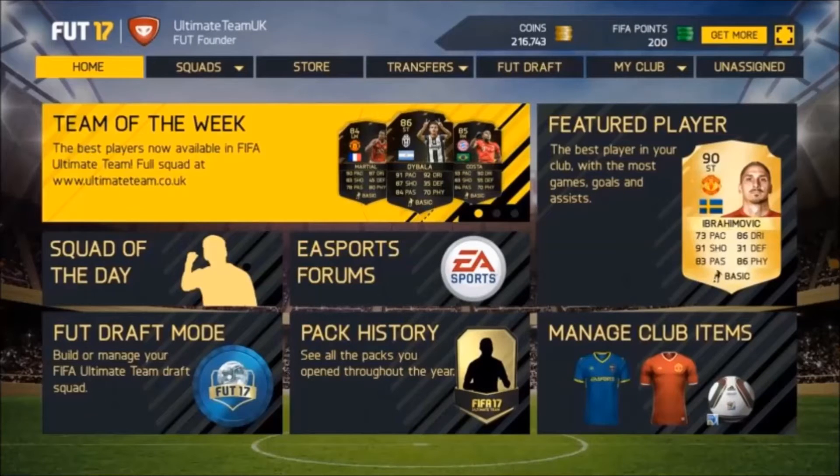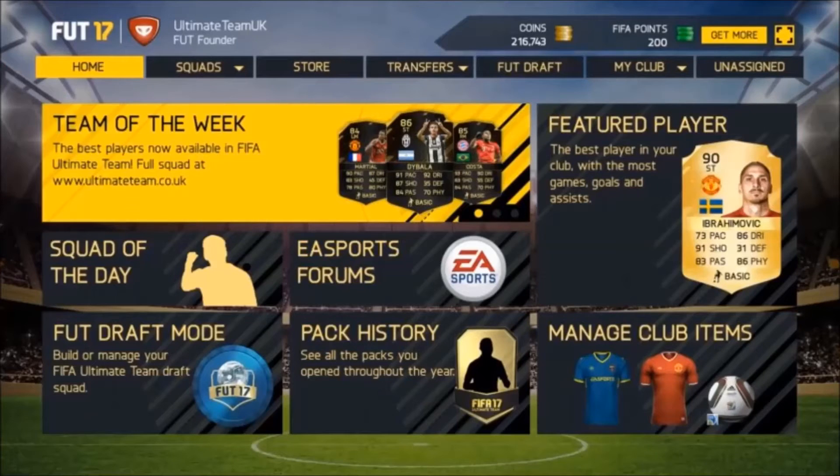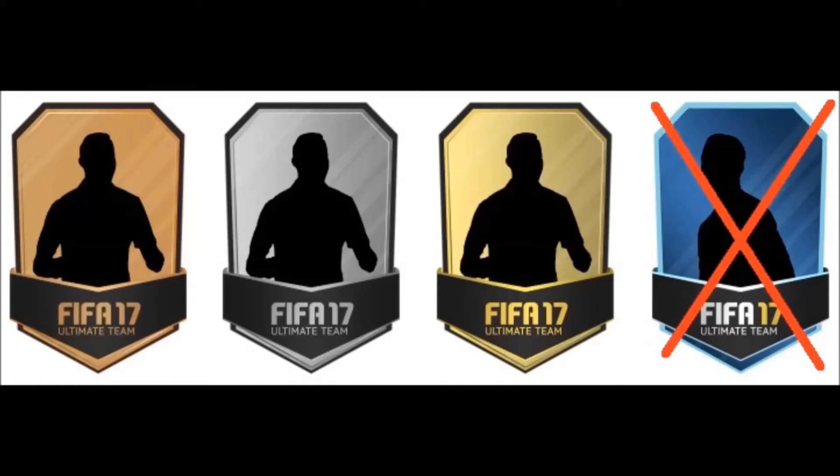Every day you log into the FIFA 17 web app, a flash will come up saying 'daily rewards.' This can either be coins or packs given out for free. With coins it'll be 100, 500, 1,000, 2,500, or 5,000 coins. If you don't get coins, you'll get packs — bronze, silver, or gold. Definitely make sure you're logging in daily just to get free stuff. If you have multiple accounts, I had five last year and got five times the amount of packs or coins.